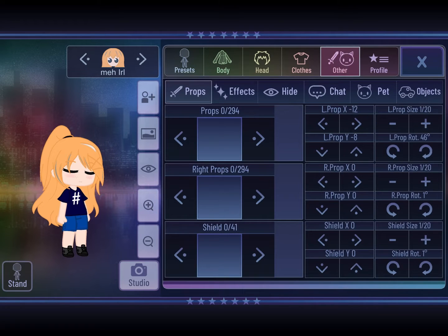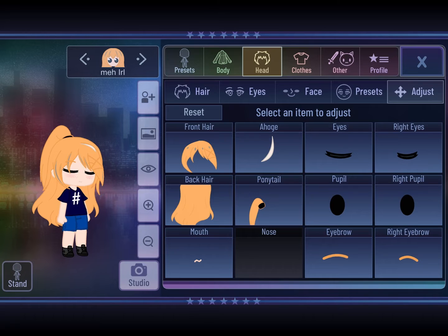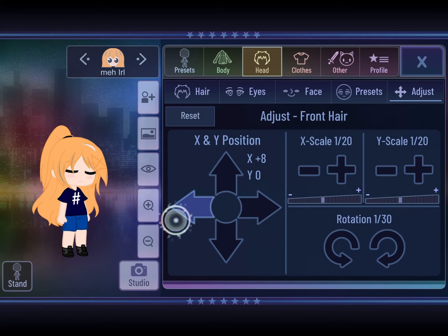Next, you can do adjustments on your hair. It could make the hair more interesting. That's basically why Looney added adjustments to Gacha Club — so you can adjust your OC's hair because it's your OC.